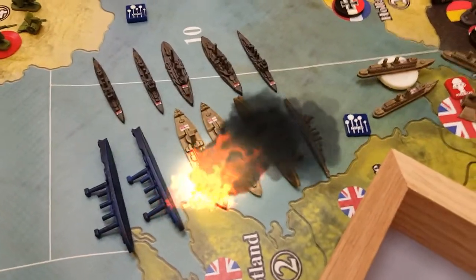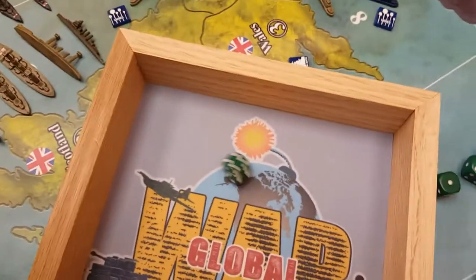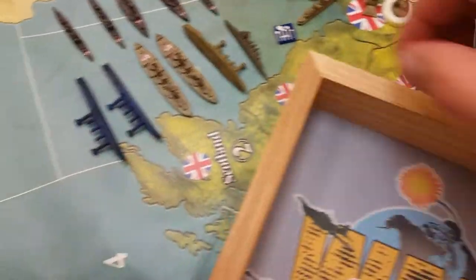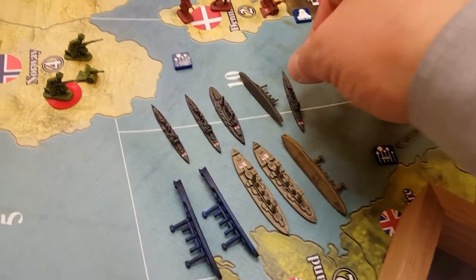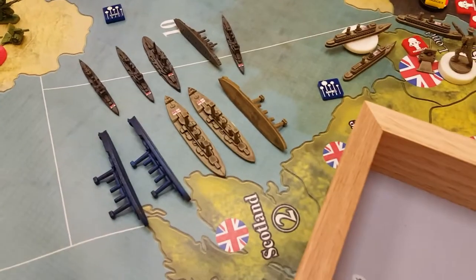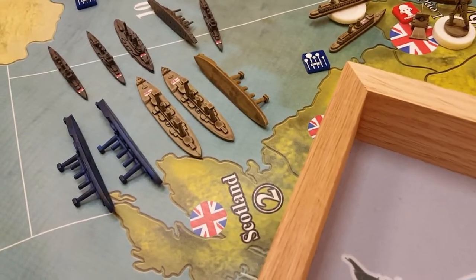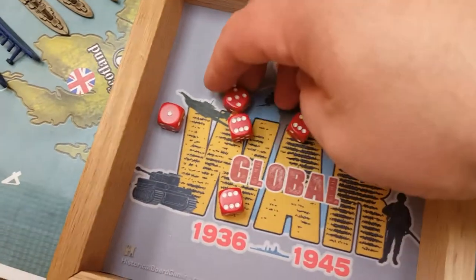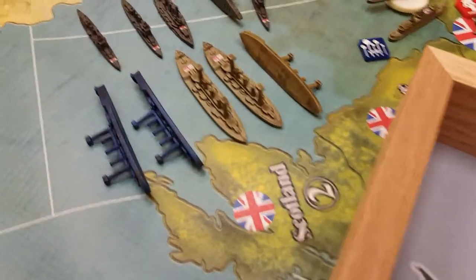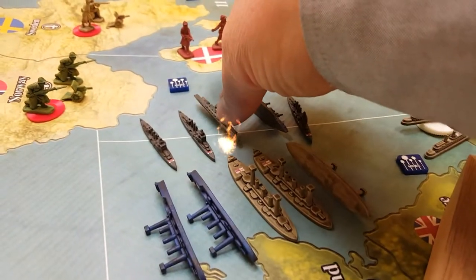Allied return fire: the US cruiser at three or less — gets a hit, but their ship sinks too. Germany takes one hit on a battleship. Five Allied battleships roll at four or less — only one hit. Germany takes one more hit on a battleship.